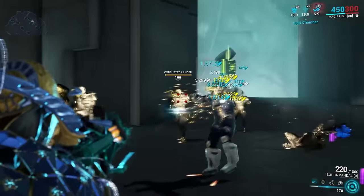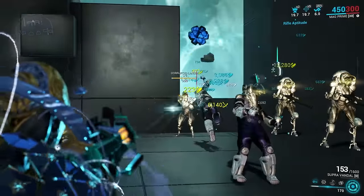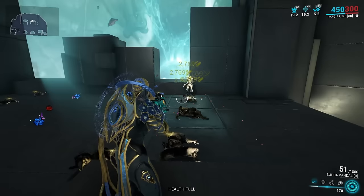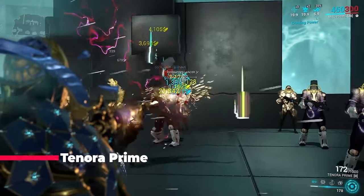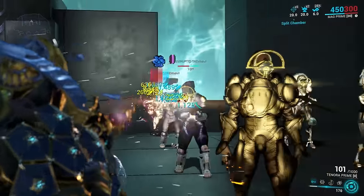Supra Vandal: getting an under-20 sum is a legendary feat that only a handful of weapons can achieve. While granted this weapon probably gets slightly more than it deserves due to the spool-up, it doesn't change the fact that this is a legendary weapon — so go out and prove that corpus engineering is dominant.